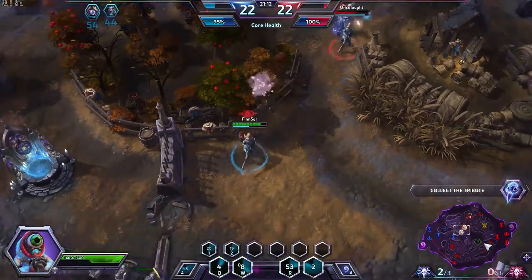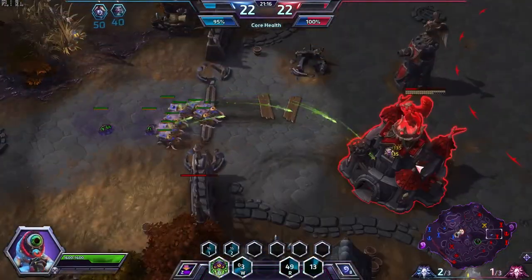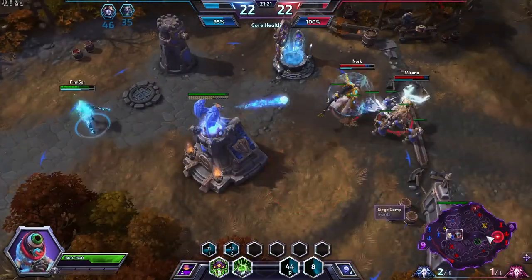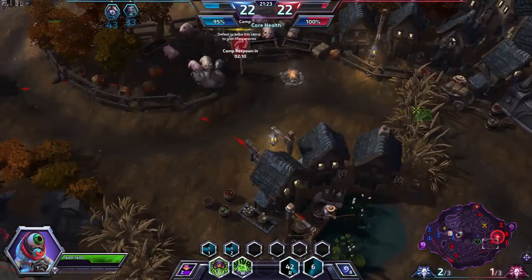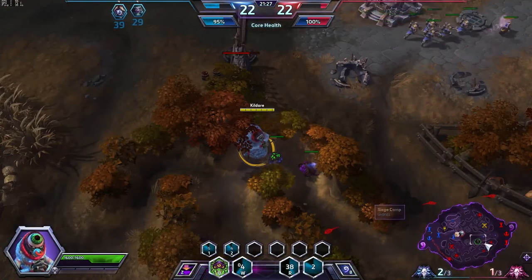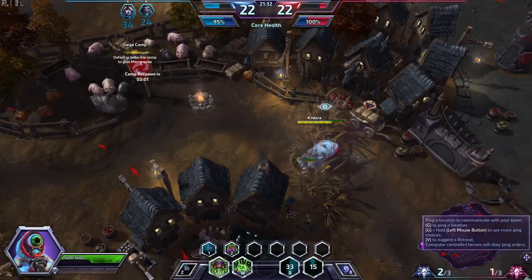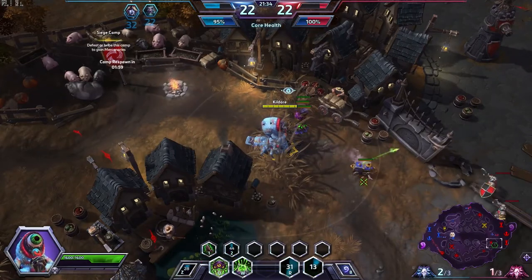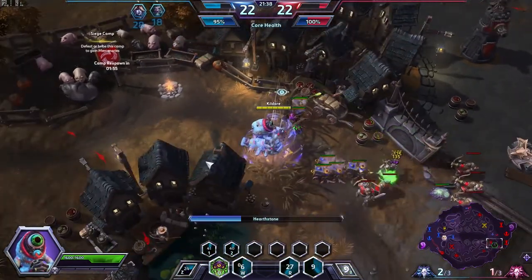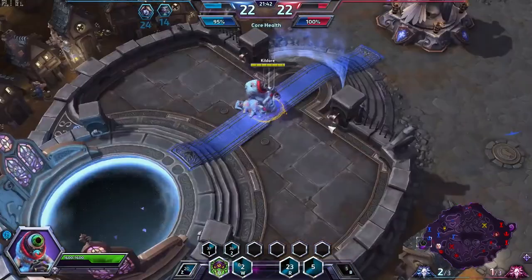Abathur will then burrow there, spawn his locusts, and hearth back quickly. The ranged locusts will do massive structure damage and outrange the fort. Abathur will repeat this process until one or two of the inner forts have been destroyed, then move on to the core and very quickly destroy it. You will mainly be doing this when the enemy team is distracted and are not about to respawn. This build relies heavily on your team holding their own and making it to the late game, and also on the enemy team having bad map awareness.